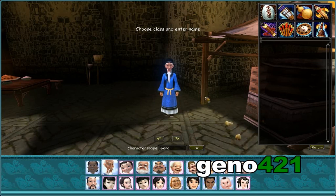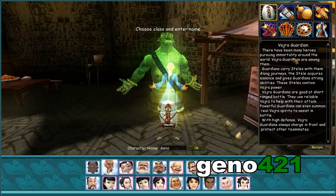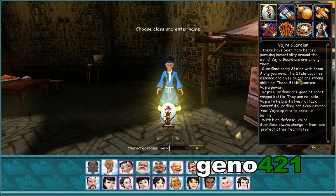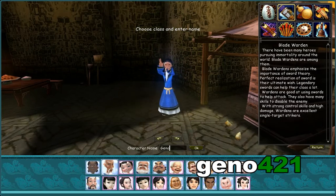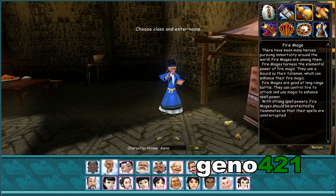Now that we've chosen our character avatar and our name, we go into the classes. First up is the Vajra Guardian — basically the tank class. Next up is the Blade Warden, mainly the melee single target damage dealer. Next we have the Fire Mage, a typical caster with low armor and low health.